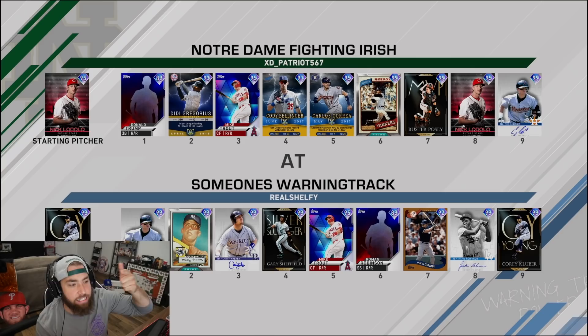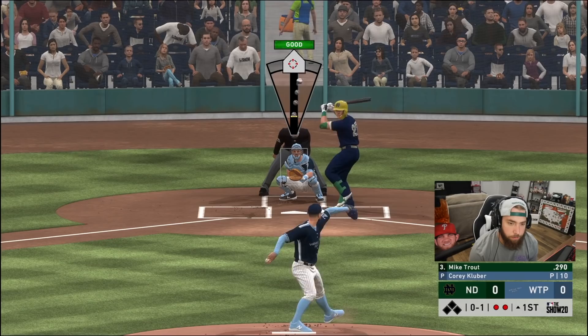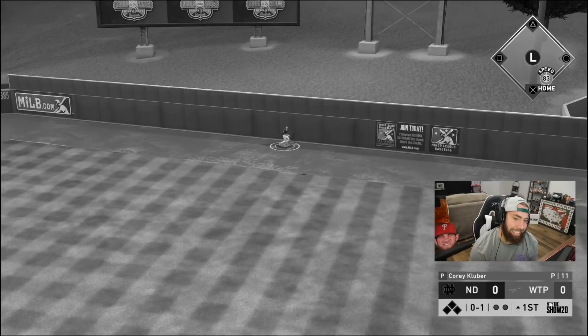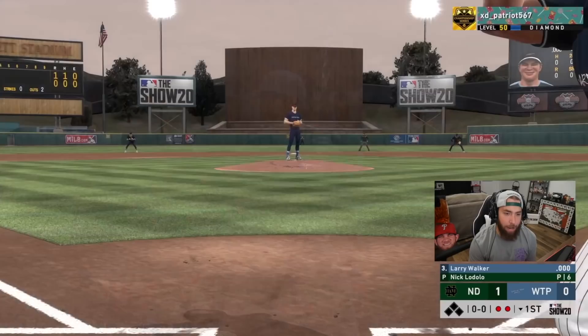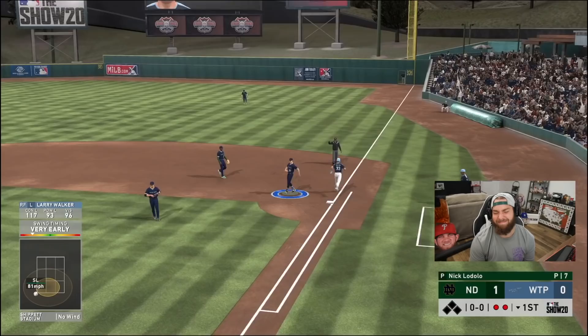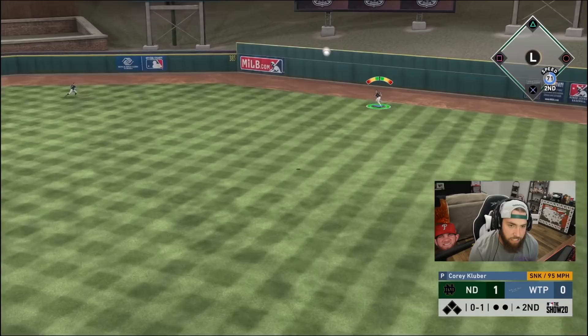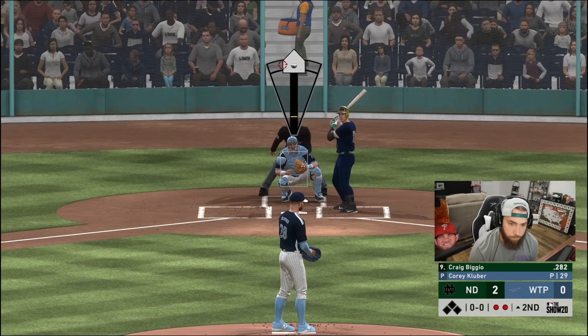We're gonna be the home team, and of course Larry Walker gets a lefty in his debut — we're going up against Nick Lodolo. He throws the same exact pitch. Trout goes the other way. Larry Walker stepping in with nobody on and two outs. I hate how nasty that pitch was — I really thought it was a hanger and it wasn't. This guy is known for being a down-and-in pitcher. It's out. We're gonna have to make a comeback today.